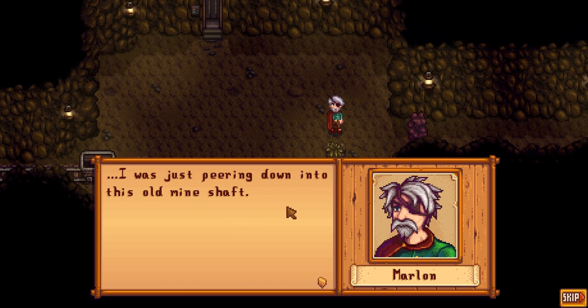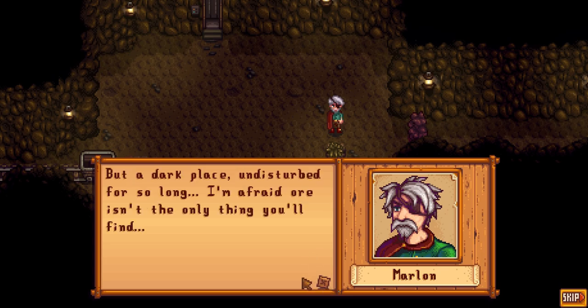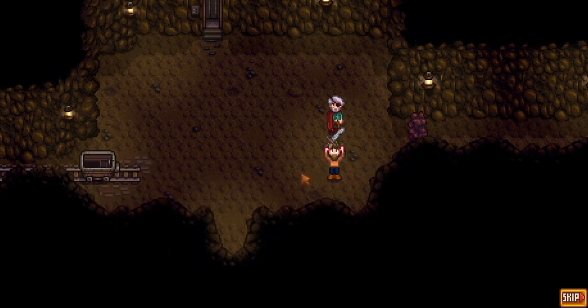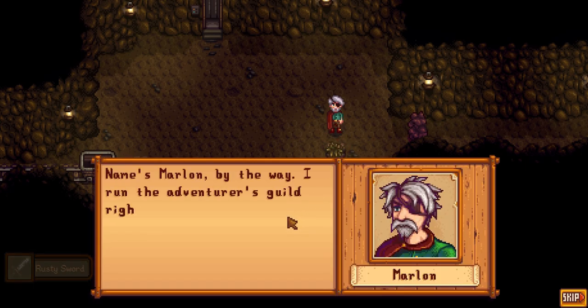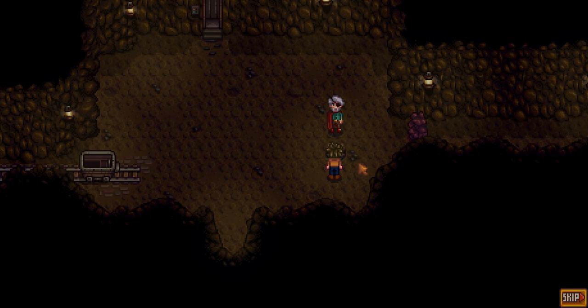I was just peering down into this old mineshaft - it's been abandoned for decades. Still, there's probably good ore down there. But a dark place undisturbed for so long - I'm afraid ore isn't the only thing you'll find. Here, take this - you might need it. I got a sword! You received a rusty sword. Name's Marlin, by the way - I run the Adventurer's Guild right outside. Prove yourself and I might think about making you a member. I love adventure!